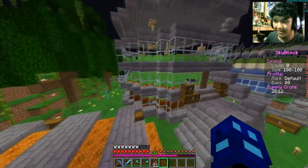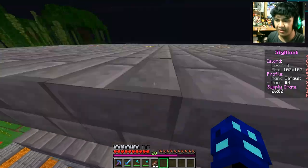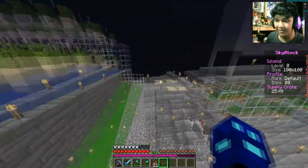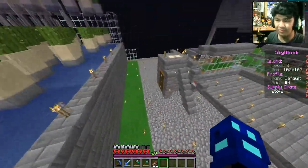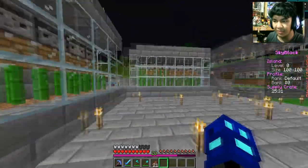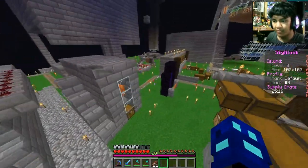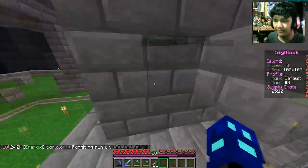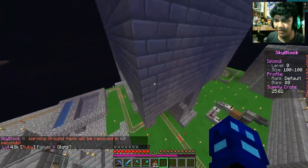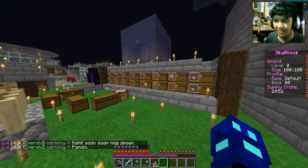Now this is an amazing farm right here — lots and lots of crops. It's got beetroot, carrots, and potatoes. Another cactus farm, or an auto farm rather. It is an auto farm — that's cool. We got another bamboo farm here as well, an auto farm. We got some nether wart and a portal to the nether. What is this one right here — is this an auto cooker? I assume it is. We got some organized materials there as well.